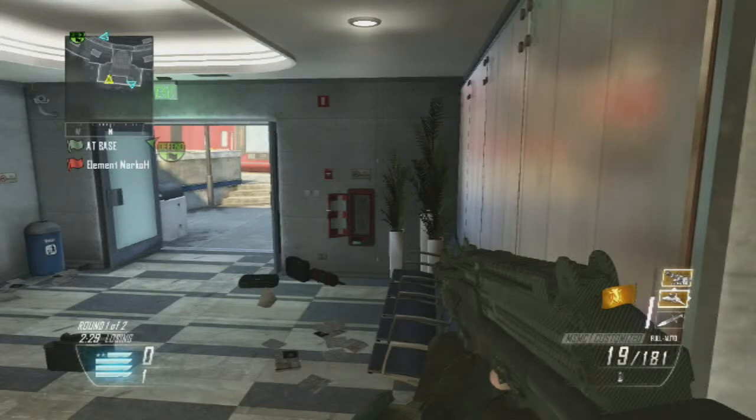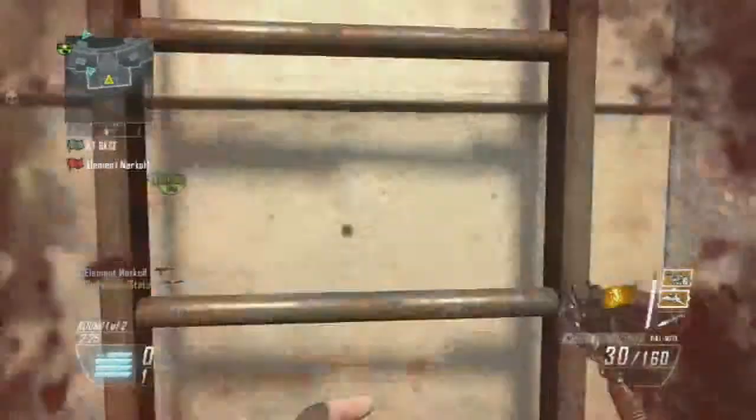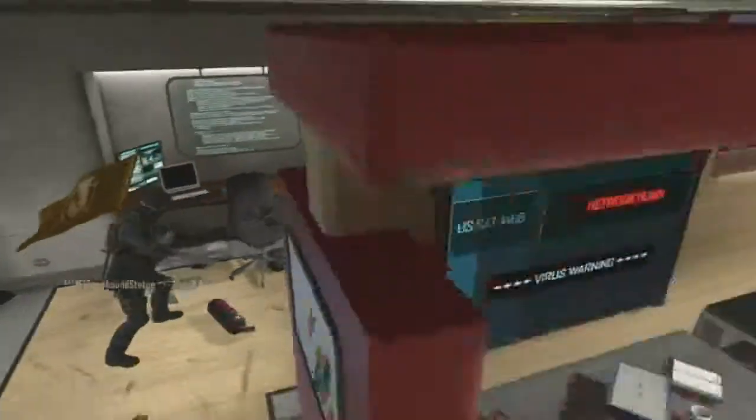He goes to the red side and I go through blue just to make sure the opponent didn't double back. He's right there, so I was able to kill him. My team goes to challenge blue hedges to make sure no one's there, but my teammate does get taken out.